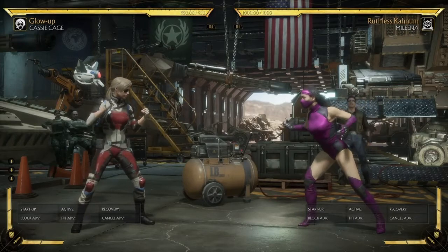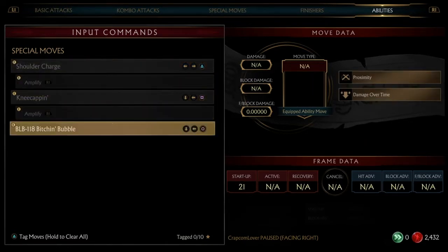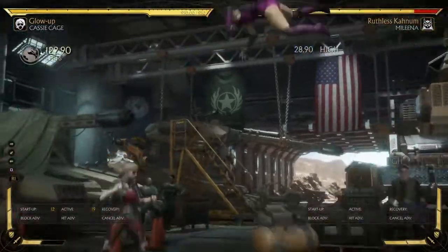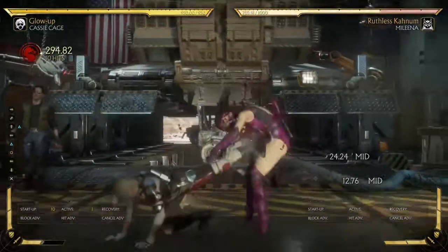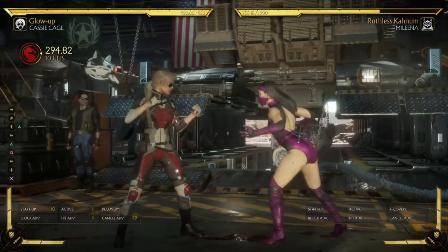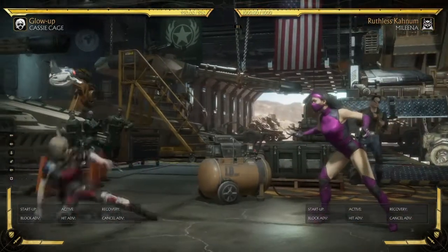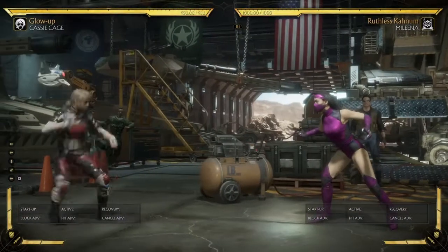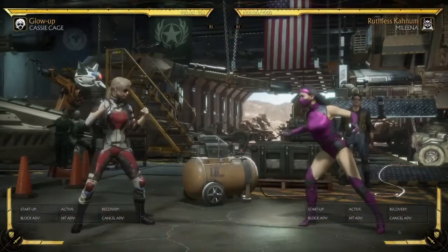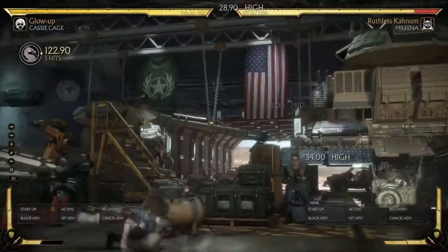So this is Glow Up. What I've given this variation is shoulder charge, kneecappin', and the Bitchin' Bubble. Kneecappin' is obviously your combo tool — it's going to let you get combos. I like combos, so I'm going to pick kneecappin' specifically for that reason. It also is a pretty good zoning tool. She lowers her hurtbox, you can go under a lot of projectiles. It helps out with her zoning and counter-zoning a lot. It's not going to win super zoning wars against certain characters, but it's a good move for both mid-screen utility and combo utility.